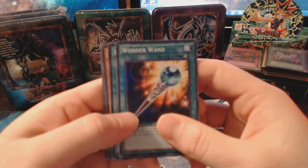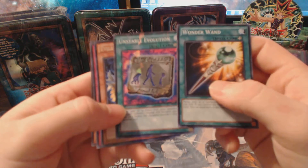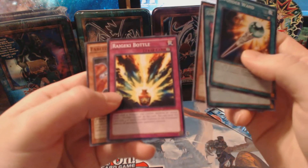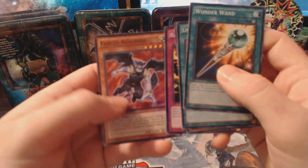We got a Wonder Wand, Unstable Evolution — that's kind of a pretty cool card — Evil's Warm Kidos, Bragaki Bottle, and Fabled Ashen Veil.